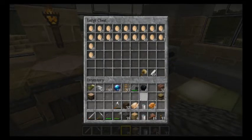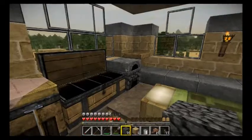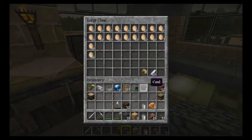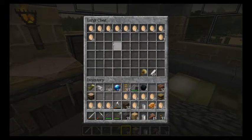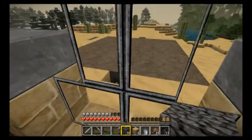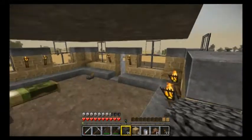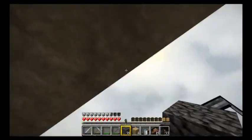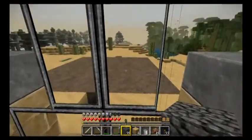Fortunately, I now have eight — a complete stack. So I can go ahead and cook that without fear of losing any coal. So one, two, three, four, five, six, seven, eight, nine — I actually have some in there already. So I'm gonna shoot those out. That sounds like a lot.